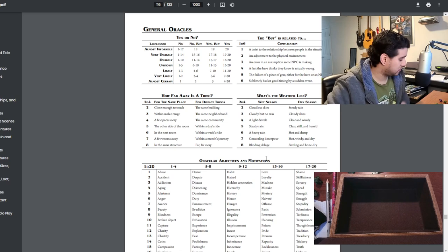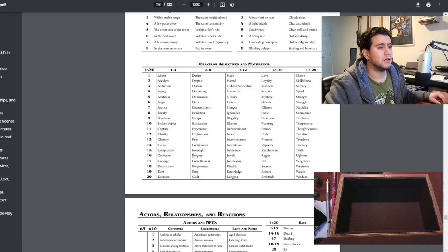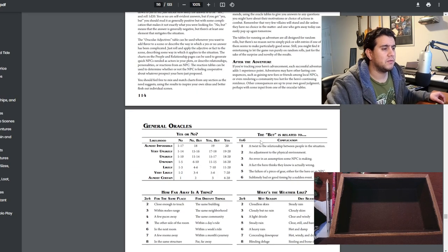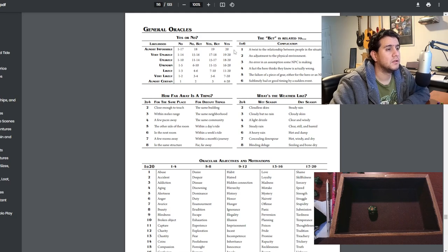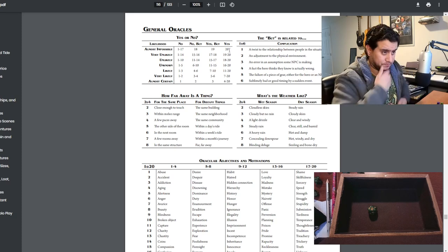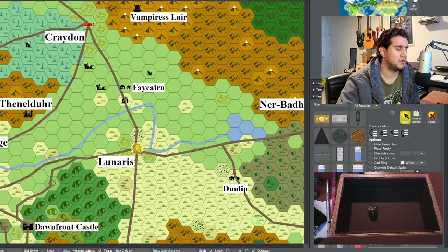Let's roll weather: dry season, seven — hot, windy, and dry. Is there anyone around to talk to? There probably is. I roll a d20: twenty — not many people want to stop and talk, since besieging equipment is set up all around Lunaris. I think the city has actually fallen. Is there any work here? Roll d20: two — almost certain there is. Everyone's downtrodden.